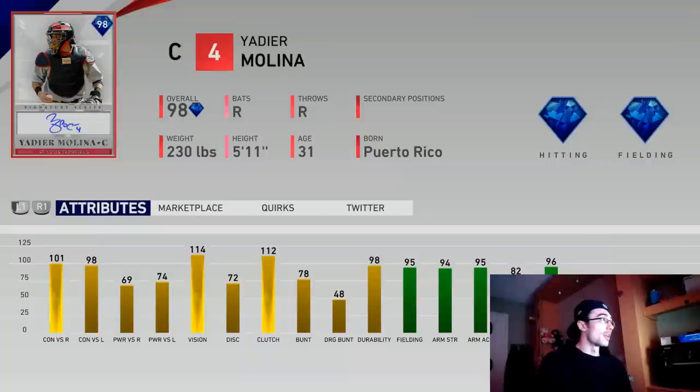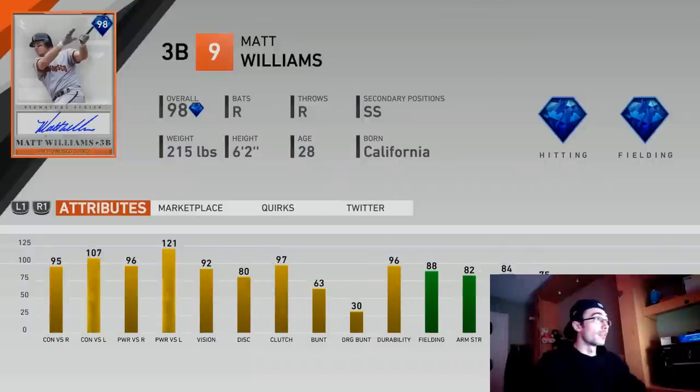He might be a better defensive catcher than Pudge. Since I don't have Pudge right away, I'm definitely going to be going for this Yadier Molina card. I'm going to try to get him with stubs if possible. If you get one of these cards early in the first week, you might be able to sell them and buy back both cards later once they drop in price. His speed isn't great at 41, but that's not bad at all for Yadier Molina.